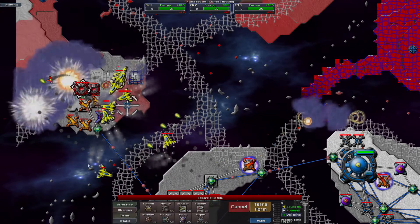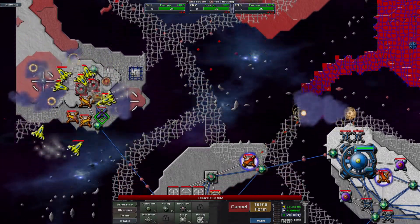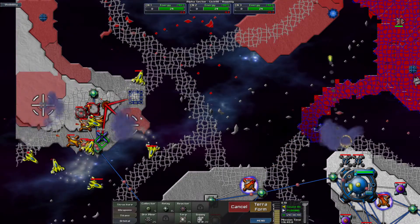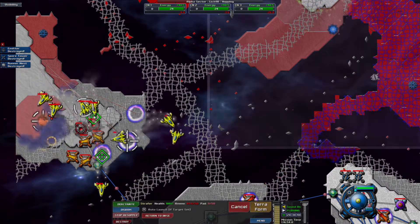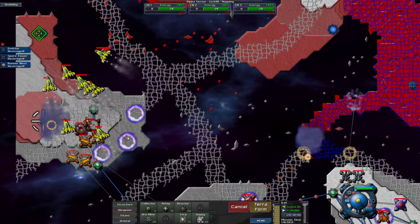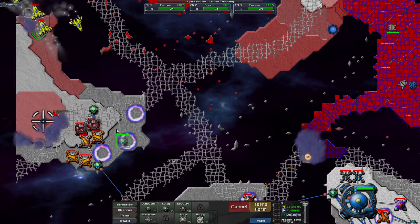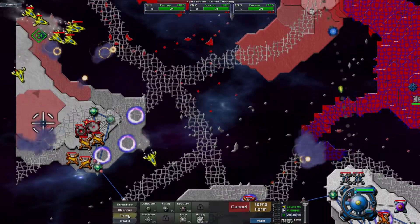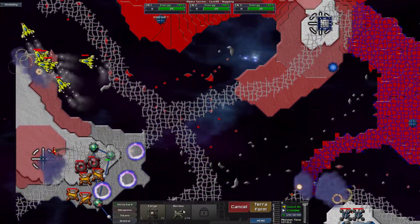I didn't realize that was out of range. Let's give that a try. Success — we did it! Now you guys shoot over there, and you guys shoot over there. I'm going to get more — Berthas might actually be a better choice if I place them correctly. That's just more firepower helping us establish those landing zones. This is going quite well — I am pleased with this, this is good progress.